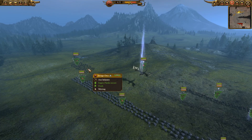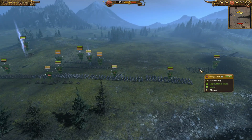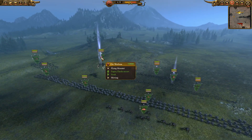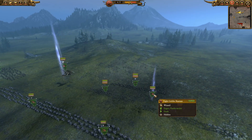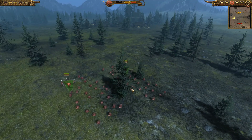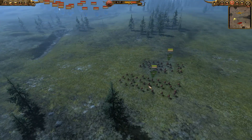I chevroned the Savage Orcs not because I think that's a great tactic, but I had some money left over and it turns out they're very cheap to chevron. Hopefully they'll be surprisingly good. They're basically my flanking force because they're much quicker than the Black Orcs. They're being led by an Orc Warboss on a Wyvern with the Potion of Toughness, and I've also got a Night Goblin Shaman with Sneaky Stabbing and Itchy Nuisance.